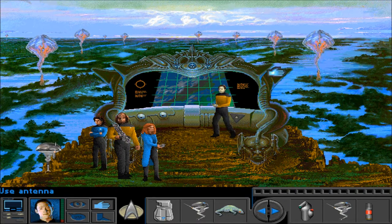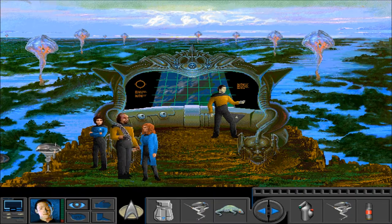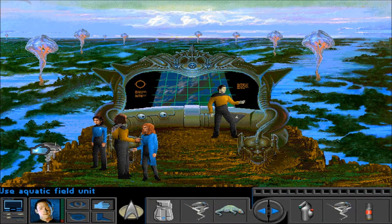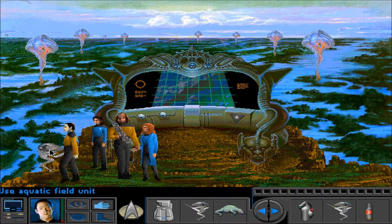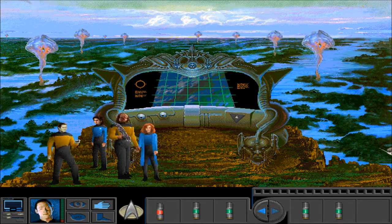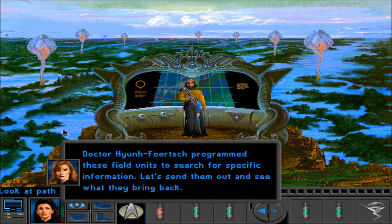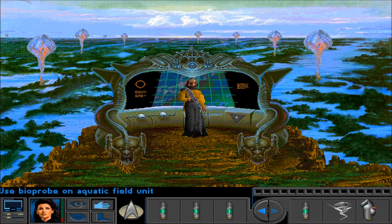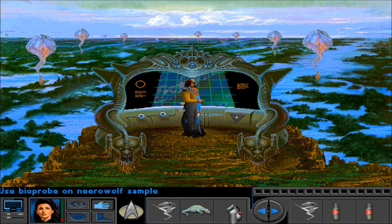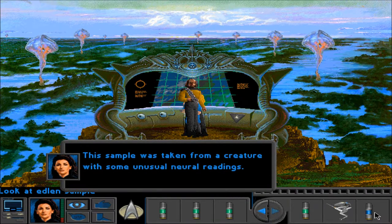This is a topographical map of the biotope — the main habitats are within the jelly corals and the water, only two of each jelly coral. Aquatic field unit — send it to all jelly corals. Where in the water? Edlin sample — let's see if we get another sample from a different coral fish or whatever. This sample was taken from a creature with some unusual neural readings.